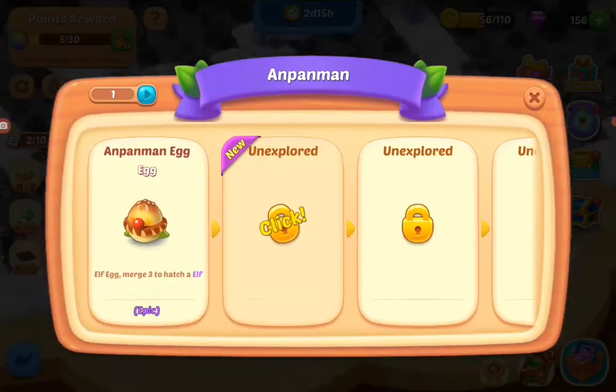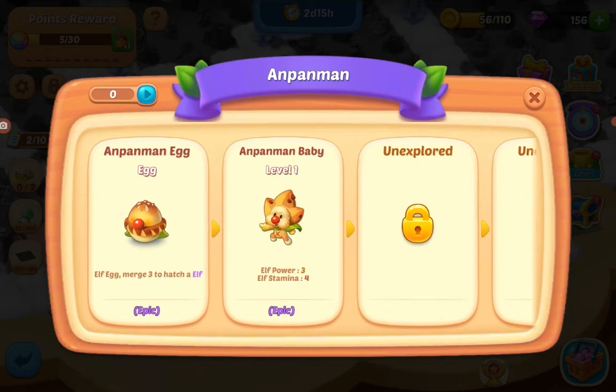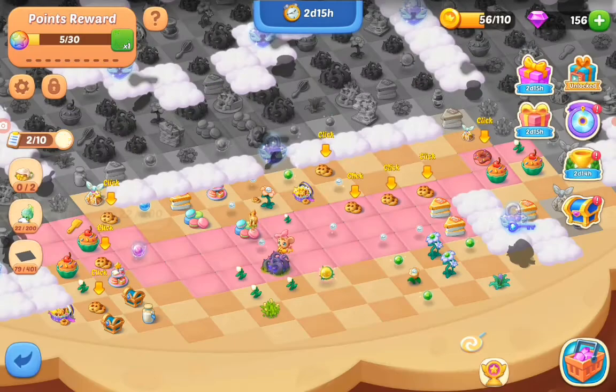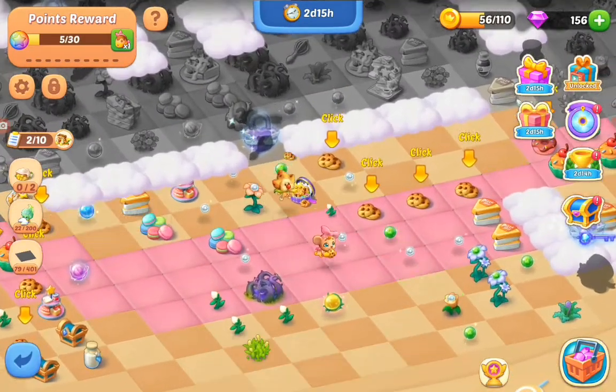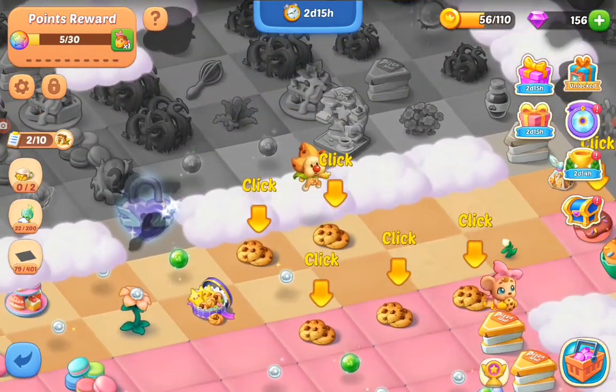Perhaps those are not too much. This is the Unpan Man Baby, when I brought the egg together. So I have two dragons — or two creatures, whatever you like to call them. They look kind of cute.